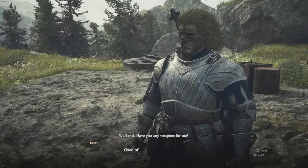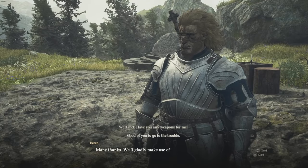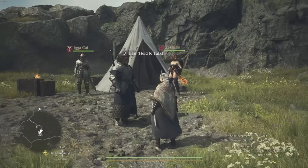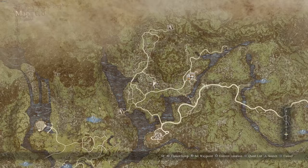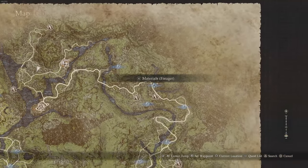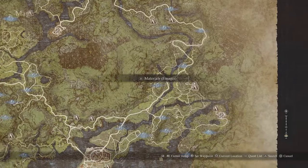Baron is going to be happy with this, but he's going to look for a new recruit — somebody who works well with him — and we have to find that recruit. This recruit is going to be found in Vernworth. So you're going to progress all the way down the road to Vernworth town. It's a bit of a distance from here.